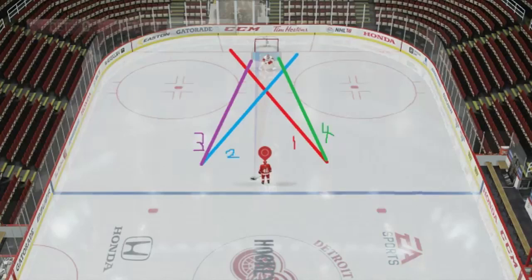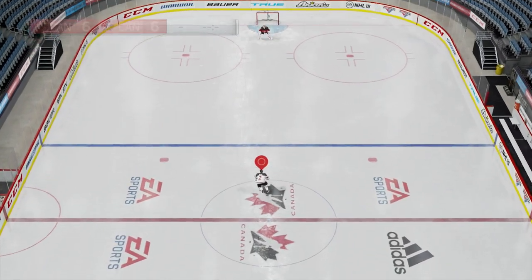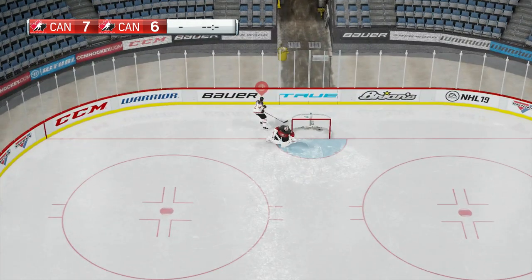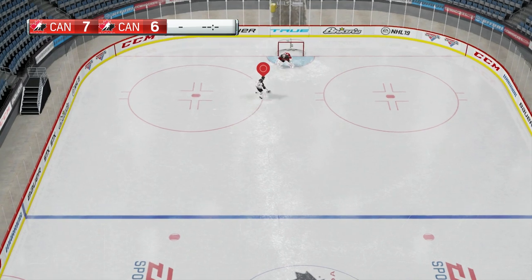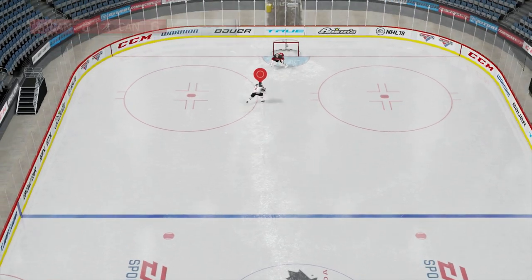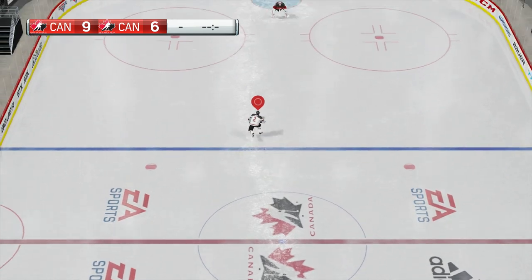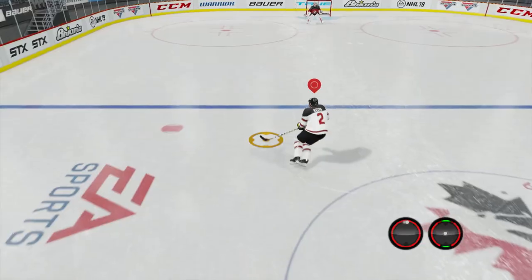Let's start with this move that completely embarrasses the goalie. I score on this move three times in a row, though much of it comes down to your player's shooting accuracy because they'll miss the net pretty often. This move is on your forehand and you're going in a pretty straight line to the side of the goalie. It works on both sides — if you're a righty you can do it on the right the same way.